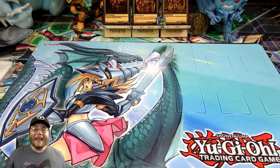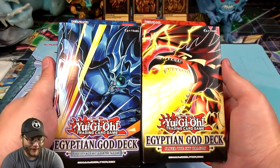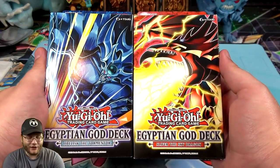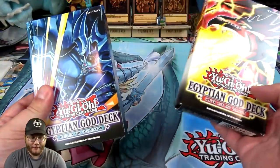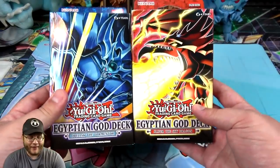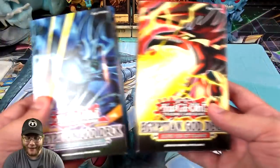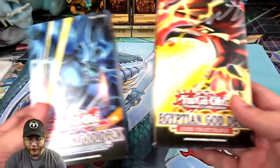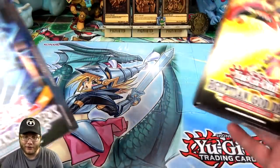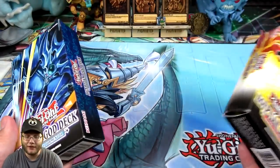What's up everyone, this is Cyberknight and today I was finally able to get both of the Yu-Gi-Oh! Egyptian God decks. These have finally been released and it took me a little bit — this video is gonna be late by the time you guys see it because it was like 9 p.m. that I finally got these from FedEx. I've been waiting all day, looking around town, but couldn't find them anywhere. Sorry I'm late — FedEx hates me, you guys know how it is.